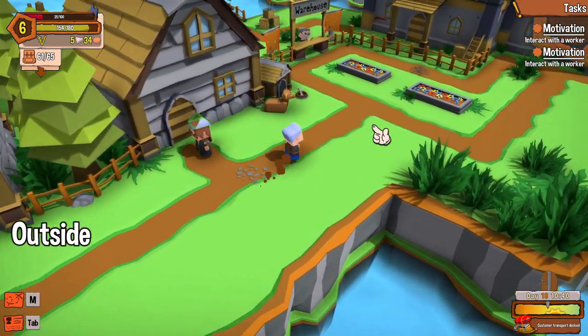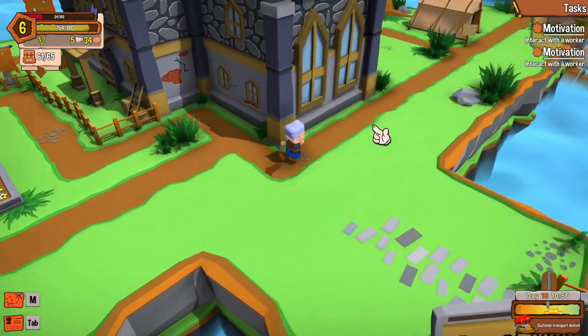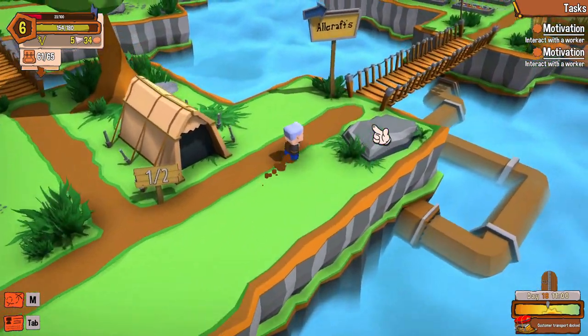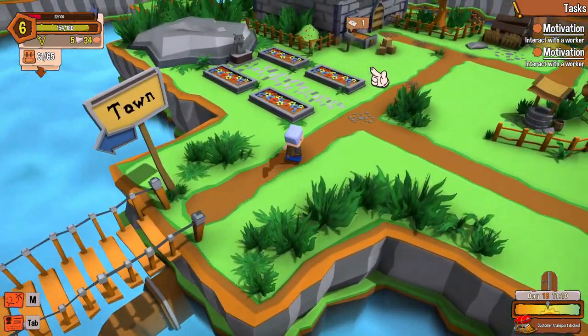I'm just gonna get 20 of the blueprints and throw them all in the worker's bin to have him make stuff for me. But where do I get steel? I need to go interact with the workers downstairs — hopefully it's still working. Hey, I have mail — I didn't even know I had a mailbox.